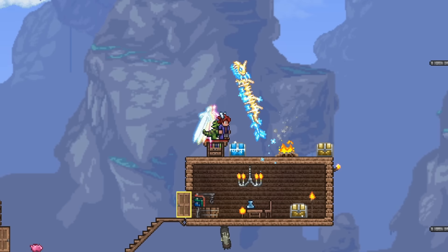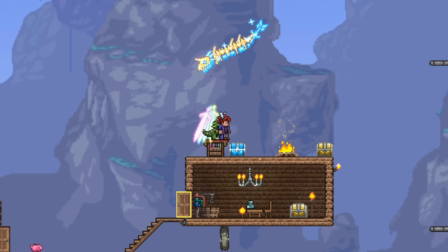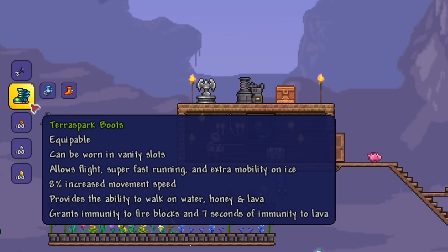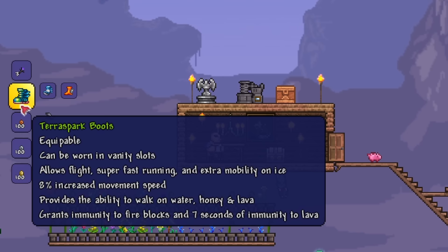With so many amazing effects and versatility, you might think that you need crazy amounts of crafting components like the Ankh Shield. Surprisingly, all you need are seven components, and six of them are actually pretty easy to find. In general, you can look at the TerraSpark boots as two main components — it's basically a combination of the Frostbark boots and the Lava Waders. Let's take a look at how you can acquire the Frostbark boots first.